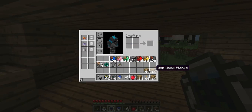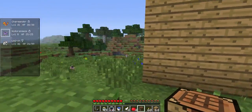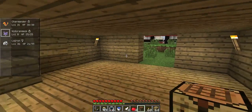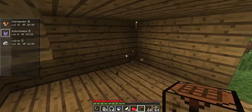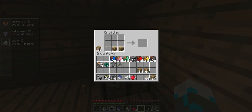So we're going to grab those. I just swapped wood for wood, but now — let's make a couple chests. Boom, four chests, so we can have two double chests.